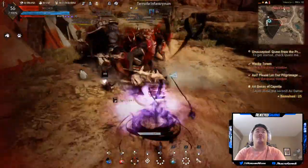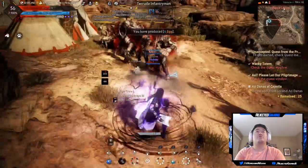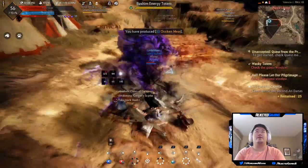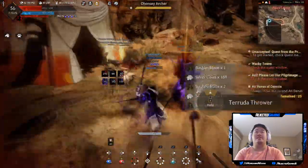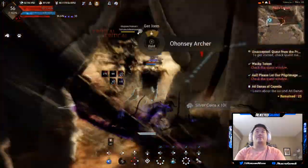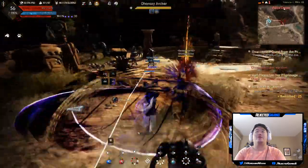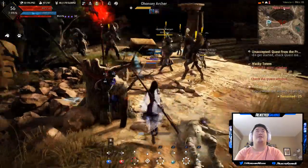Do I have my armor on? I don't have my armor on — put my magical armor on. I still got to think about this and kind of run it through in my mind what I need to be doing. Still not quite used to my Awakening weapon. We'll get there, but still not quite there yet.